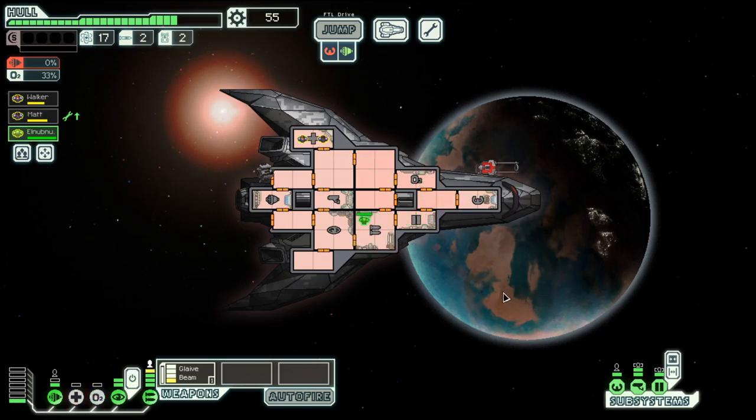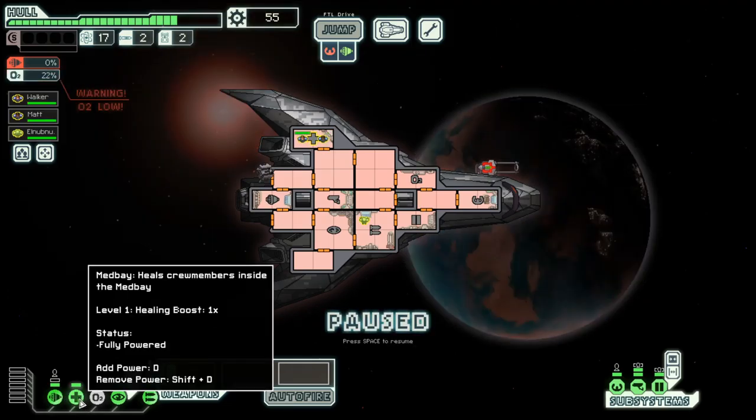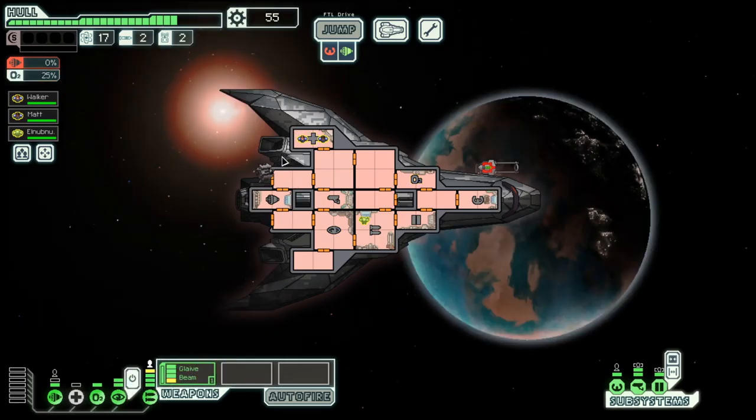That seemed to have worked, so let's heal up. Maybe we should deal with the oxygen level — might be a good idea. Not just repairing the system, but letting the levels come back up just a tiny bit. And it was a double reward, which is good, so we are already at 55 scrap — almost halfway there.